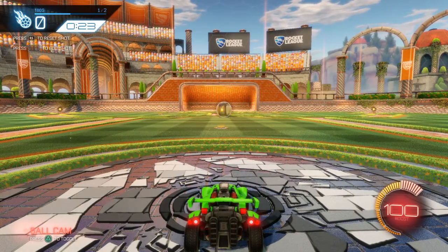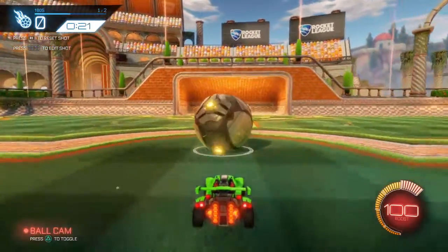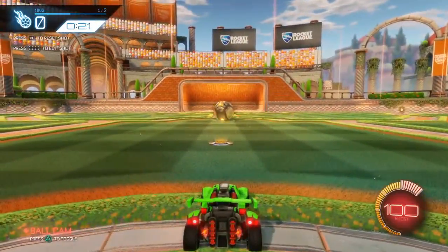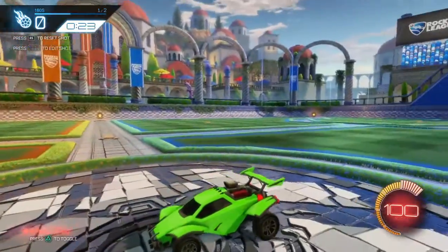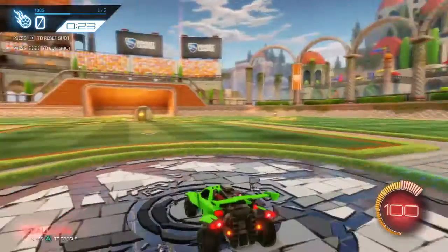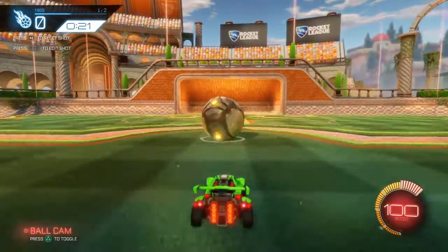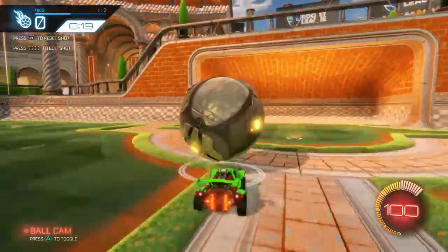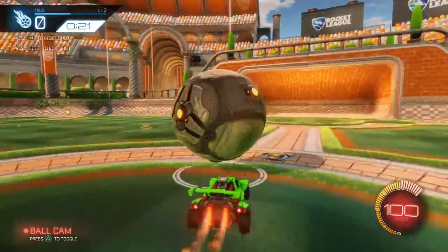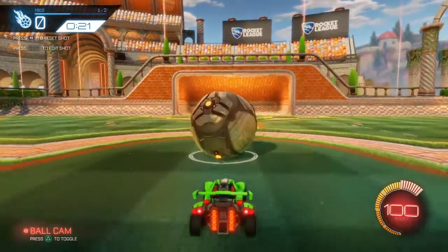What you have to do is you have to slowly charge at the ball like this. Then once it's on your nose — right there where the black thing is, right there on the window, the gray thing — you want to flick it. I'll show you. It could be on the head of your car. Like that. I'll flick it like that. The flicking is pretty easy.